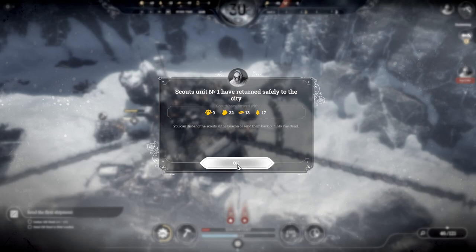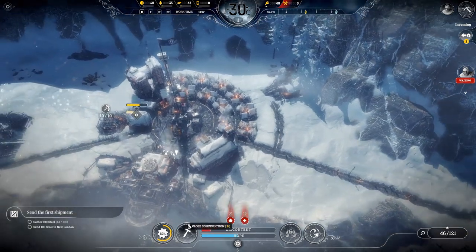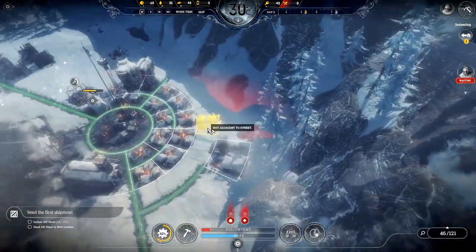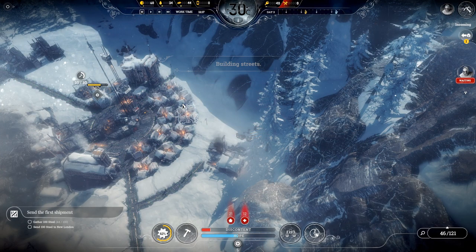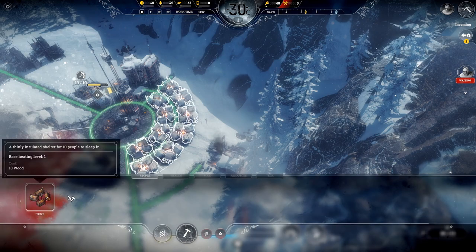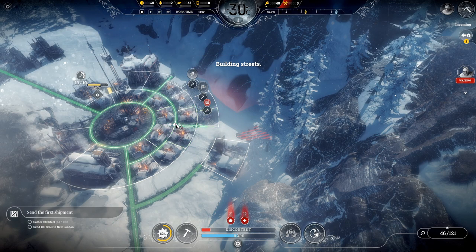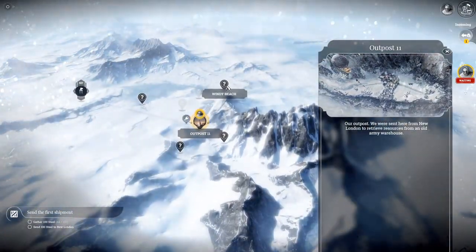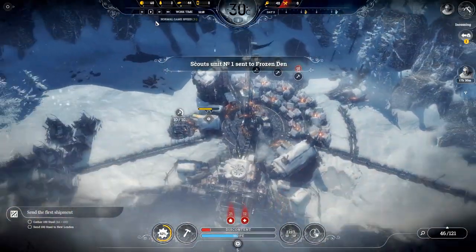Our first lot of survivors have arrived as well with a few resources, which are absolutely amazing. We need 21 more beds. We're going to do a road just in the middle of the three-and-three and work down three houses like that. These guys we're actually going to send out to the frozen fen — that's going to be our second lot of survivors.